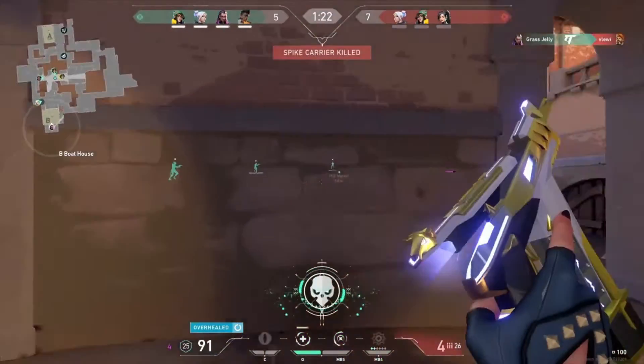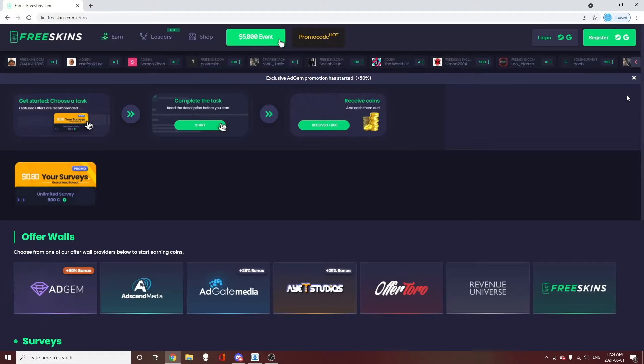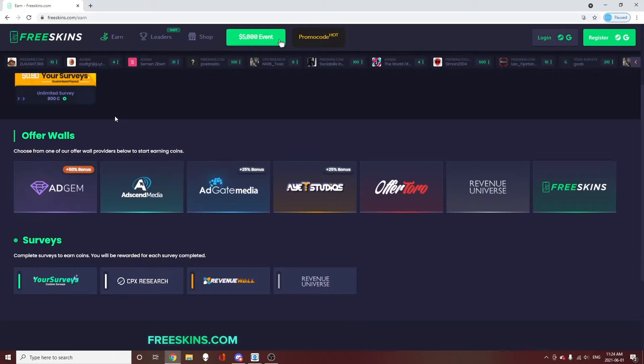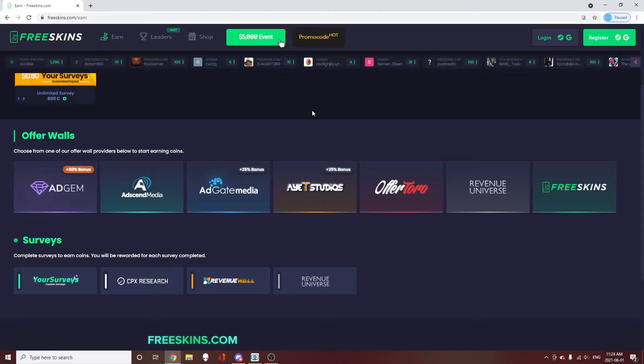Make sure to stay to the end of the video because we have a special announcement. The second way to get points is by using 3skins.com. On this website you can complete offer walls and surveys. Some have bonuses — AddGem has a 50% bonus, AddGate Media is 25%, and some surveys also have a 25% bonus, meaning you'll earn more coins.